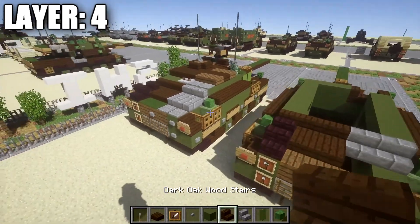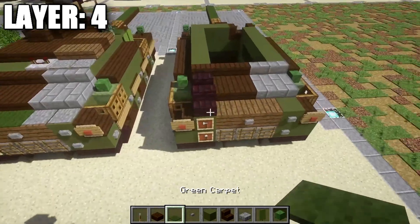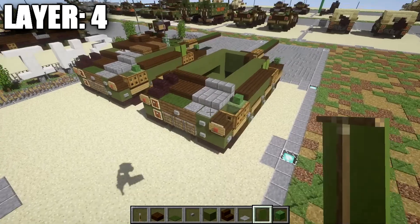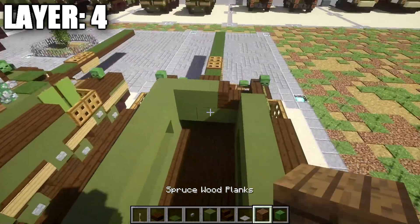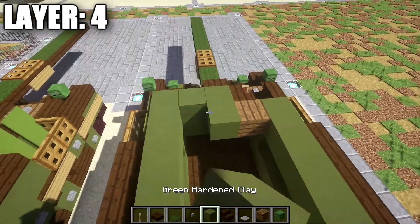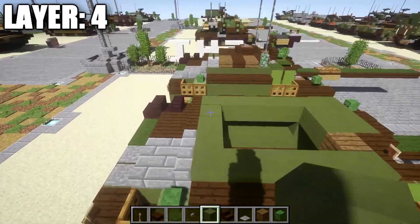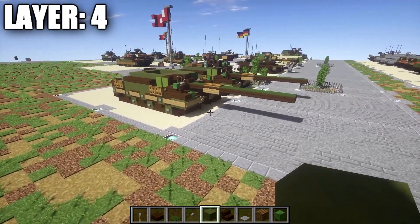Grab a zombie head and place it on the shulker boxes if you chose to include them. Grab some stone brick stairs and dark oakwood stairs. On the left side, place a dark oakwood stair after this green stained clay block, then one and two over, followed by one and two stone brick stairs. Continue on with two netherbrick stairs going back, then dark oakwood slabs one and two, then two stone brick half slabs. Add green carpet on top of the spruce wood planks and stone pressure plates on top of those. Place a row of three green stained clay blocks in between these stairs. That does it for Layer 4, moving on to Layer 5.